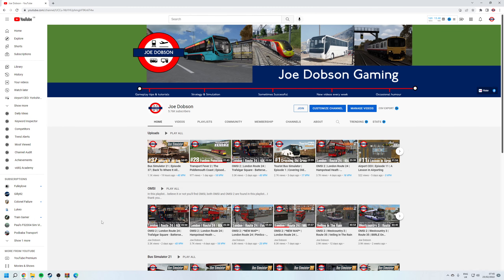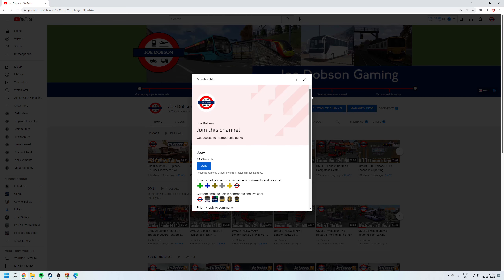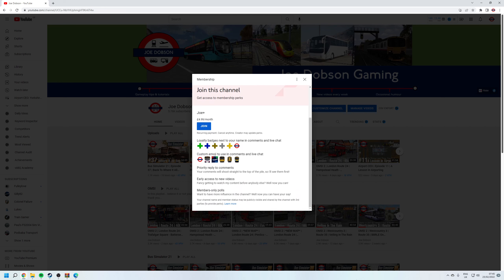Want to join my channel as a Joe Plus member? Well, now you can. At the top of my page, head to join, click it, and this window will pop up with everything that I offer you. For £4.99 a month you'll get a range of benefits, including loyalty badges, custom emoji, priority reply to comments, early access to new videos - sometimes 24 hours in advance - and member-only polls. All for £4.99 a month. What's not to love? Head to my channel and click join now today.